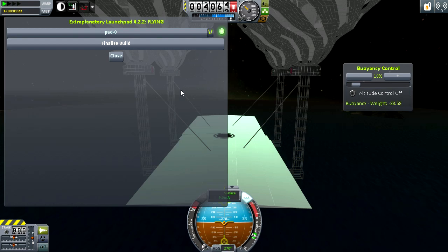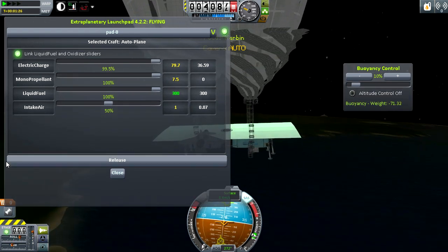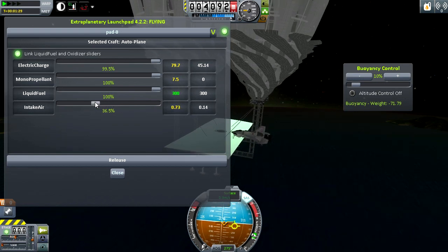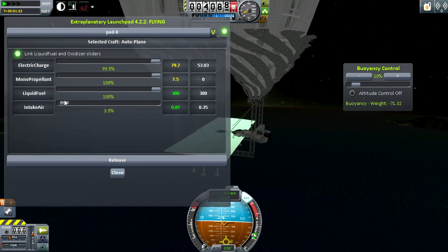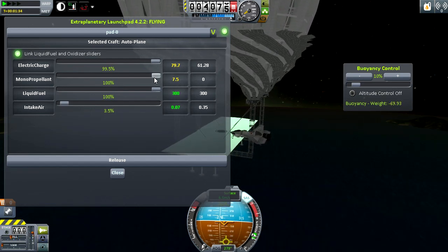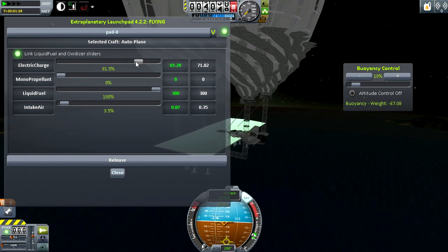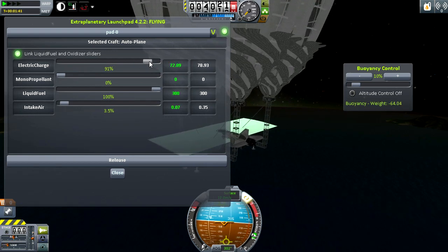Our space plane is done being built and we will finalize the build. As I stated, it gets put on toward the side — very odd placement. We need to reduce the intake air so we can actually make this. When you don't have sufficient materials, they appear yellow, in which case you just have to drop them down until they're in the green zone so that you can finalize it. If they're yellow, it will not allow you to build the vessel.